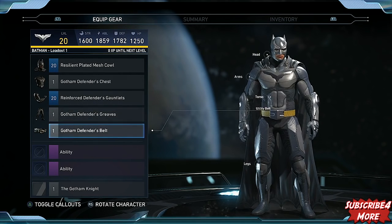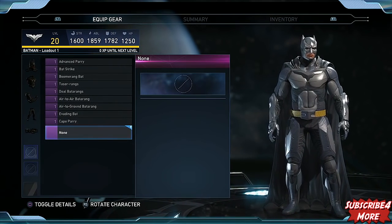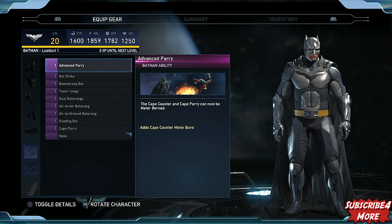On top of just gear itself, every character has two ability slots. Inside the ability slots can be things that give you a new special move, or they could replace an existing special move with a new one. So let's say I'm a Batman player who's super into zoning — is there a way I could greatly improve my zoning skills with this?